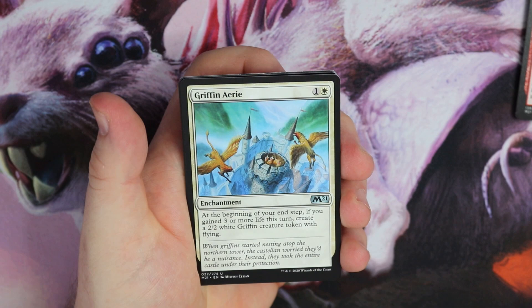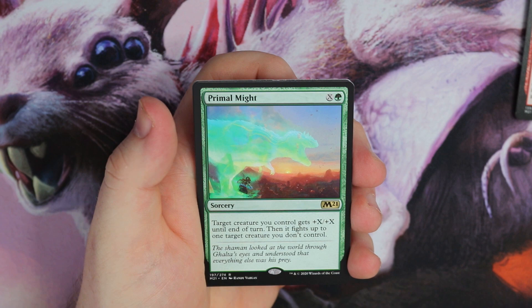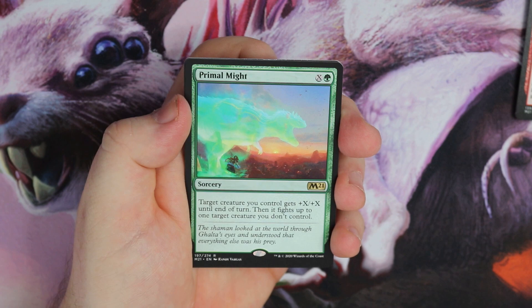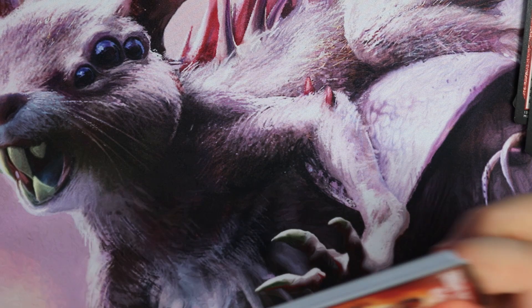We've got Pestilence Haze — could be good maybe when another card rotates. Griffin Aerie — a payoff for having life-gaining decks, really sweet. Avenger and Primal Might — so we go from an almighty card to one that's slightly not as good. Primal Might, Scale Balance and Asapralis, and a Token.